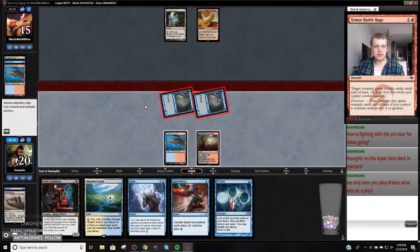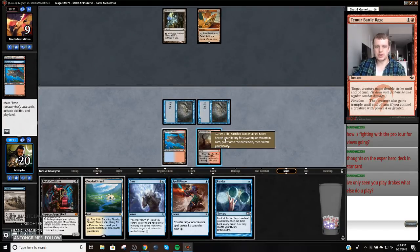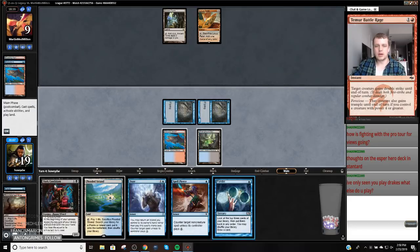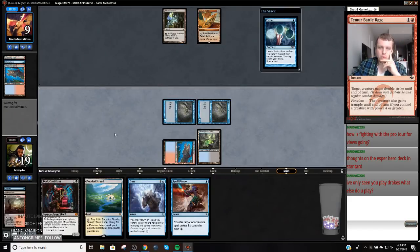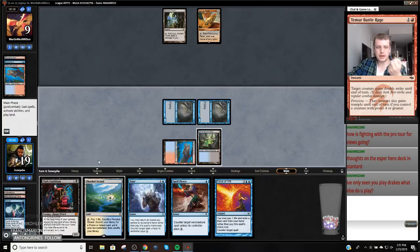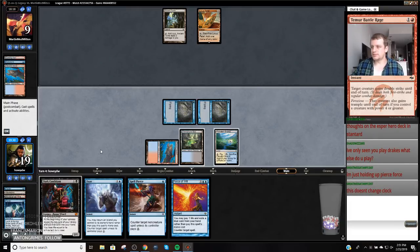Let's get in here first. I'm not going to play a land because pondering into a Wasteland would be gas, though I do think I'm going to fetch. If I hit a spell I want to play, I can play it without fetching. I don't think I'm going to play Bob this turn, but there's a world maybe where we play Bob. I can find a Force. I guess I play Bob, because I would like to have Spell Pierce plus Force plus Daze. If I play Bob, I have lethal on the table and I make them go for it.